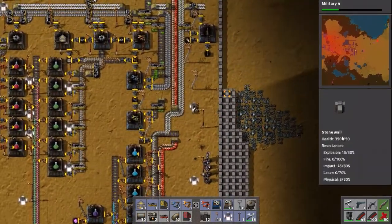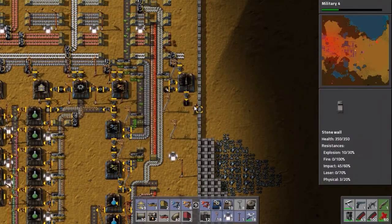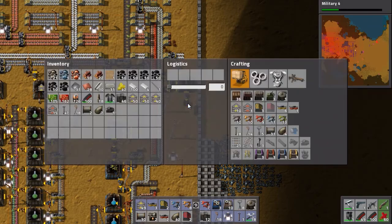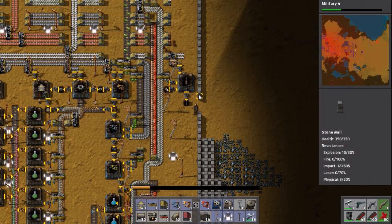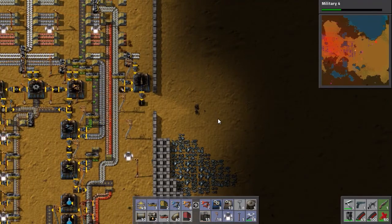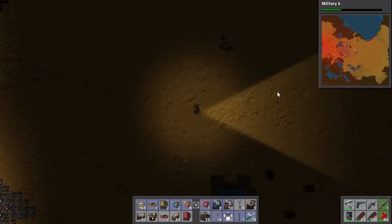The other big problem is just that our smeltery setup isn't really adequate for what we need now. But the first thing I want to do is try and take them worms out, because we're getting attacked quite often and I also need to expand over to the right. So I'm going to see if the tank will do it. I set up a temporary assembly machine here to make the cannon ammo — I've not used the cannon on the tank yet, so this should be interesting. It's nighttime now, so I'll wait until daytime.